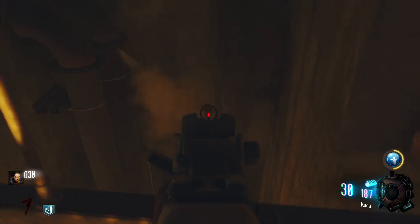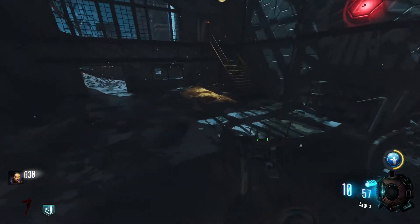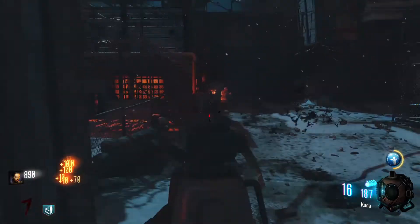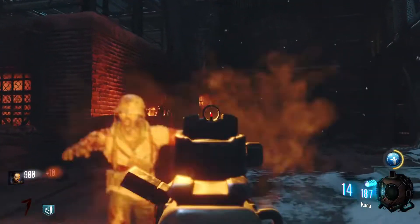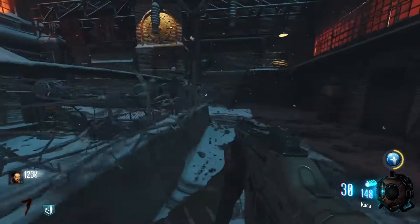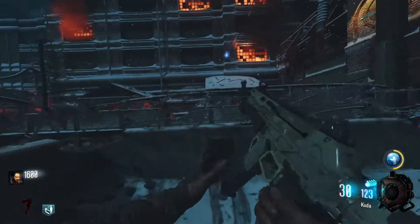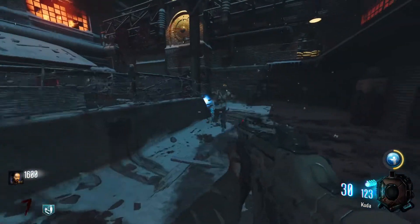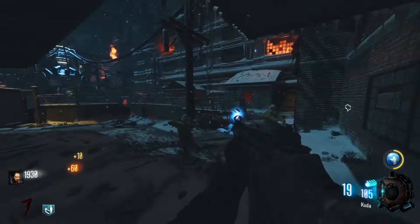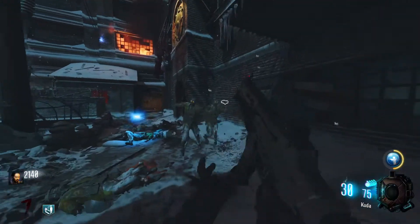I remember this paw print from back in the day. If you looked at it and held F or something, it would make a noise in World at War, and a lot of people would say it would upgrade your Juggernog. There was another one up there that people said upgraded it as well. I always liked the little Easter egg on this map where you can get the extra perk from underneath the snow — that was always really cool. When they do remakes like this, you never really expect them to add new Easter eggs, but adding another perk machine was always really cool.